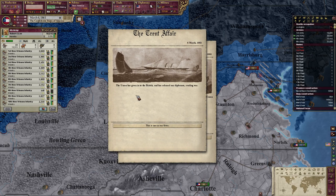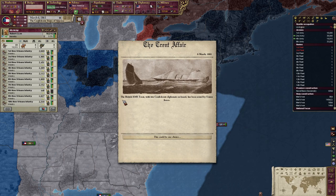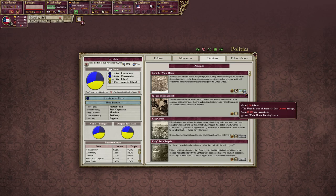The Trent Affair — the Union has given in to the British and released our diplomats, evading war. The British HMS Trent, with two Confederate diplomats on board, has been seized by Union forces. This could be our chance. Nope. Alright — burn the White House then. A symbol of American power and prestige — this building has no meaning to us. Desecrating the symbol will make the American people less willing to go on, and it will certainly be a blow to the international prestige of the US. We have no infamy, so I'm totally fine with doing this. We get some war exhaustion, but they lose a lot of prestige.